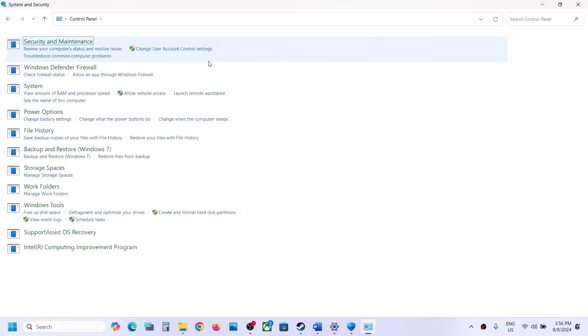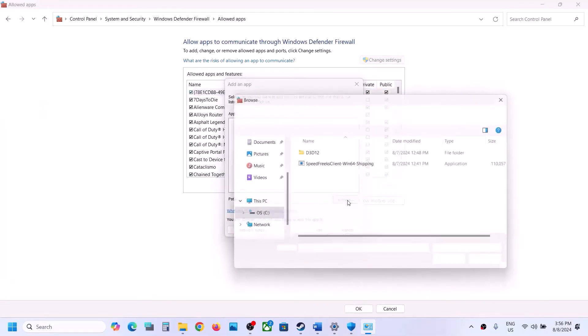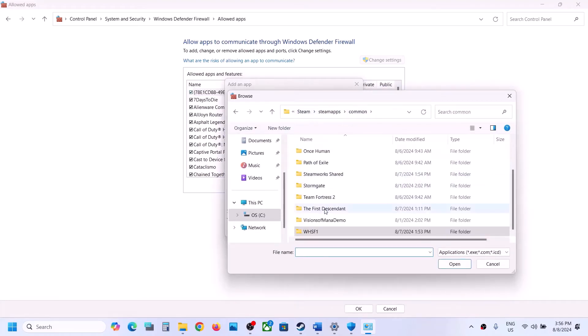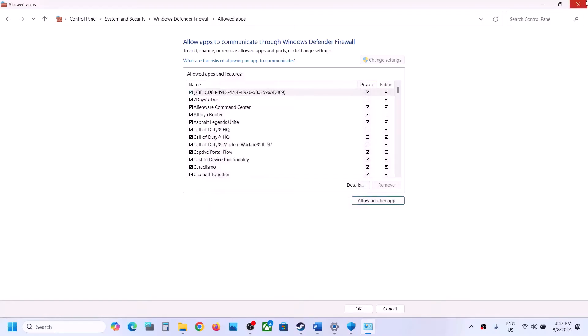Now type 'Control Panel' in the Windows search box and go to Control Panel. Then go to System and Security, Windows Defender Firewall, and click on 'Allow an app or feature through Windows Defender Firewall.' Click Change Settings, then Allow Another App, click Browse, navigate to the game installation folder, select the game EXE file, click Open, then click Add. Once the game is added, launch the game and check.